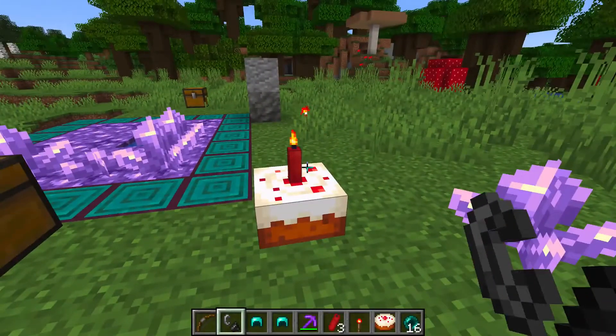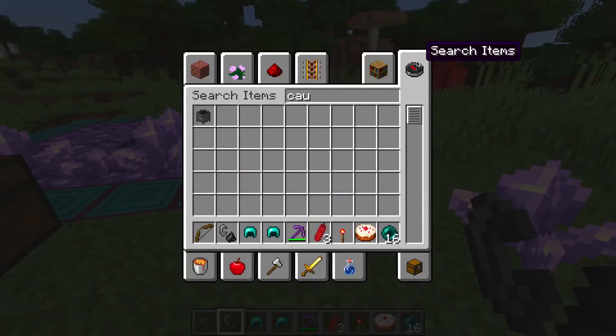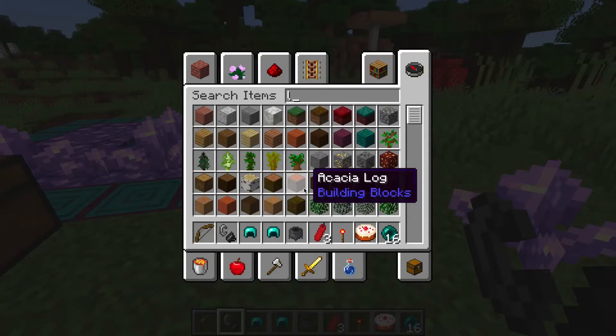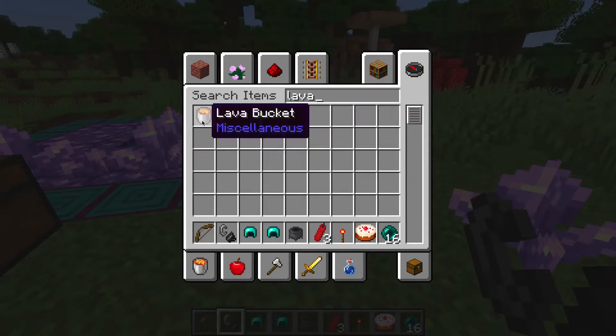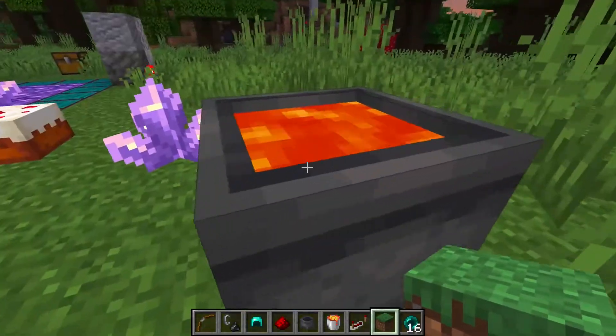There's an update with our old-fashioned cauldrons. If I were to do this - got myself a cauldron - we can now fill it up with buckets of lava. I'm just going to grab myself some lava. These filled cauldrons give off a redstone signal of strength one.